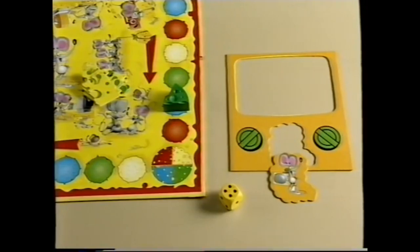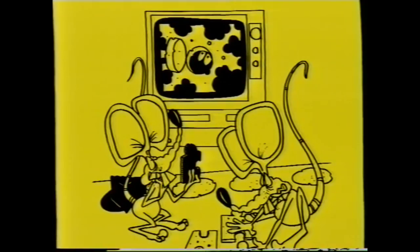As soon as Rap Rat leaves the screen, everyone must take it in turns starting with the person he has chosen, then moving to the next player on their left and so on, to roll the dice and move the number of spaces. When you land on your own color space, you win a piece of your puzzle and can place it in your puzzle frame.